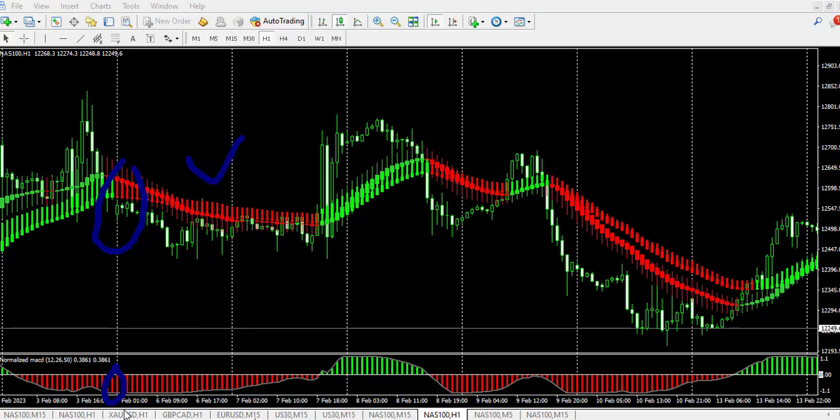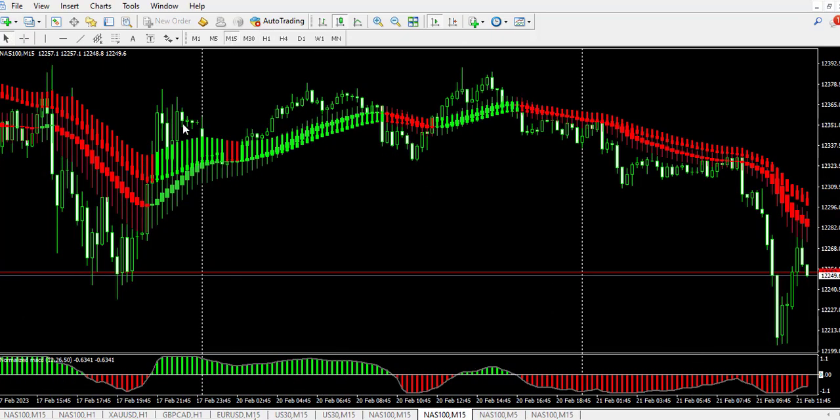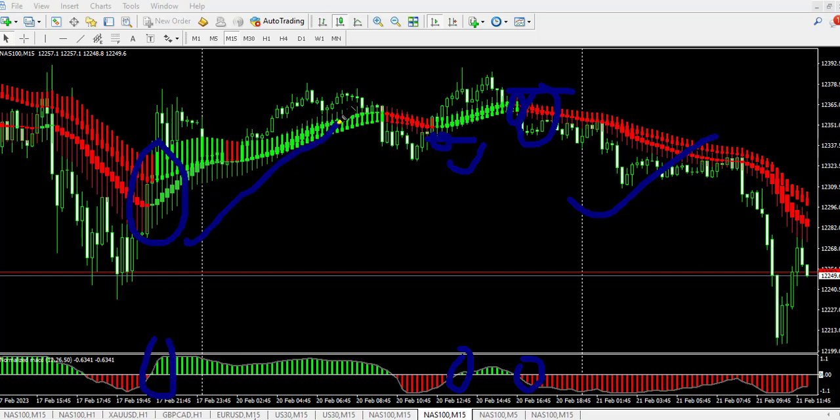Let's check this strategy on a lower timeframe, like the 15-minute chart. Here we have all indicators in agreement at this particular point, so you can ride your trade with stop loss a few pips above the previous red. Here is another buy signal where the indicators are in agreement — ride the trend with stop loss here. We have another buy at this point where the red and green agree, and here is another sell signal. With everything in agreement, this is how to use this strategy.